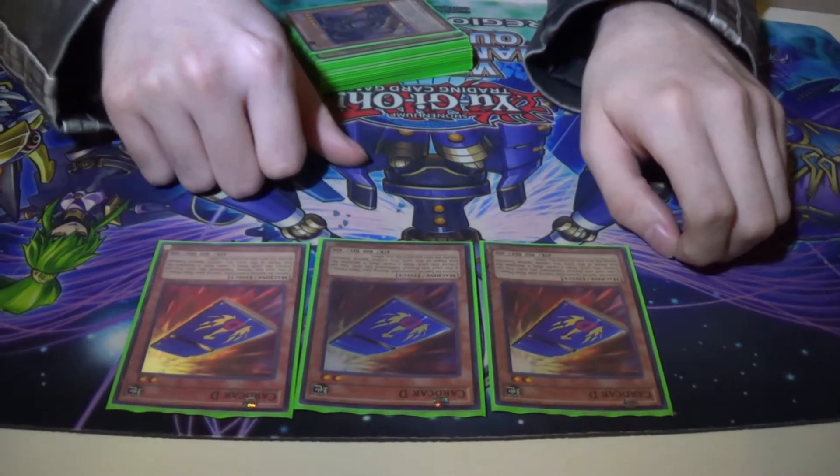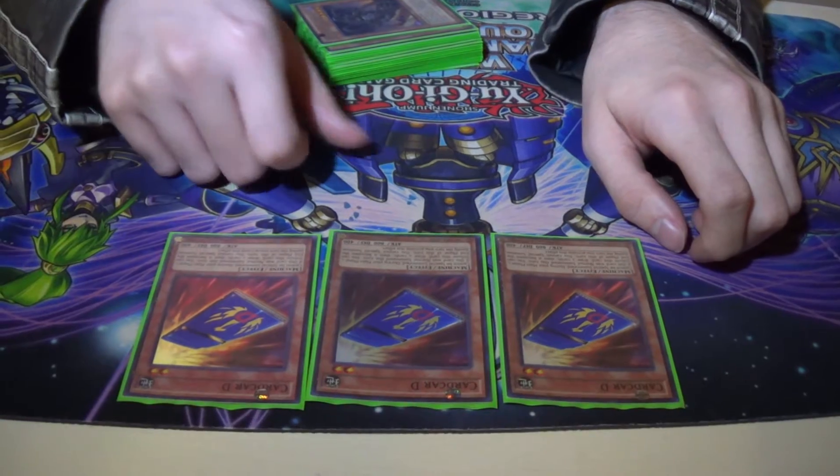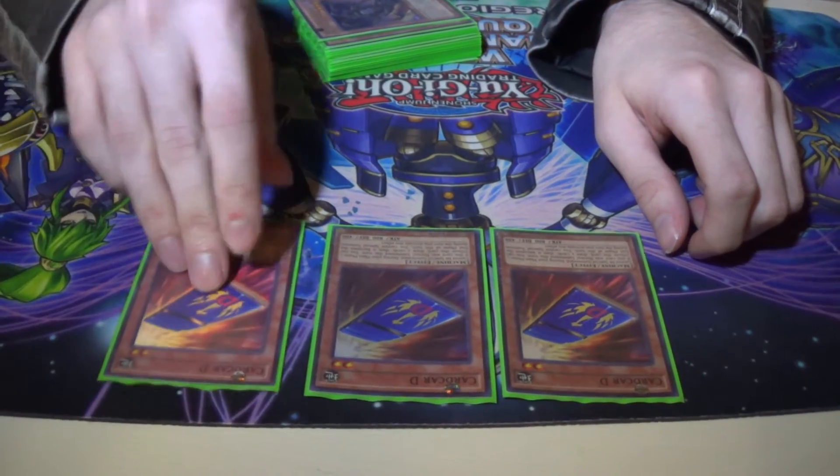Triple Card Car D, just because this deck has draw power out the wazoo. Card Car D — you summon it in the main phase, tribute it, draw two. Then it's your end turn.